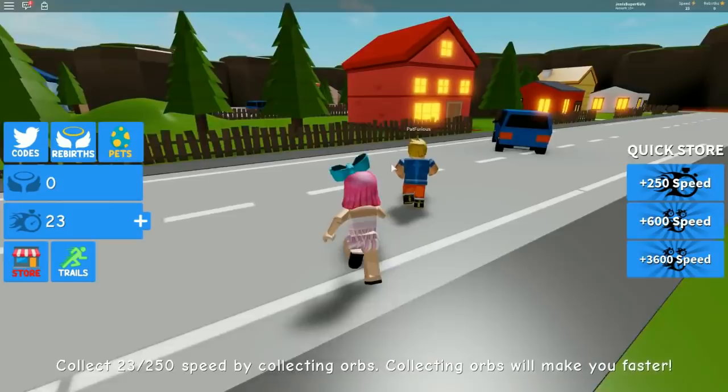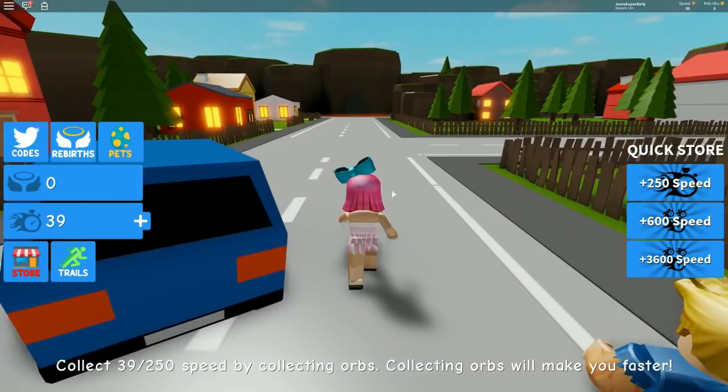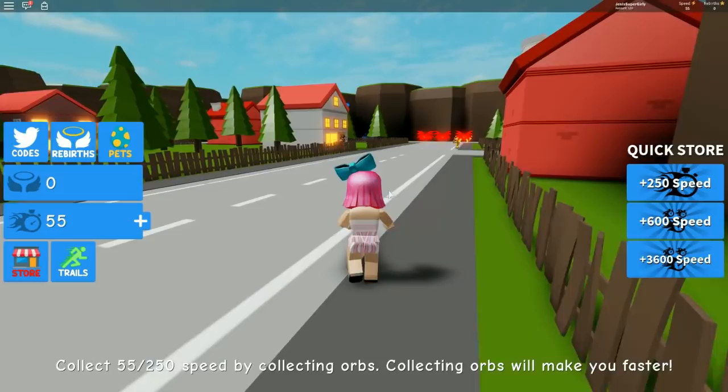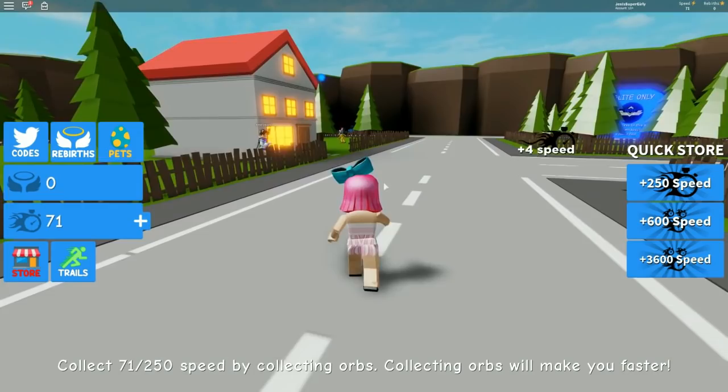Alright, let's go! Oh my god, I'm so slow out here. Oh look, we're gaining speed as we're walking. I bet if we find orbs it'll up our amount a lot. Let's find some orbs - it's gonna take us a long time to get anywhere though. There's a blue orb over here! We did buy the game pass so we have triple speed, so we should be getting way more than most people.